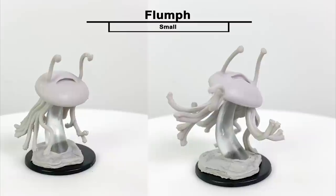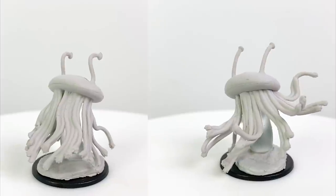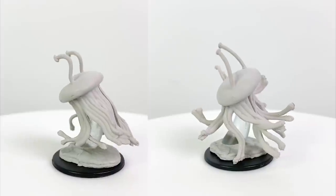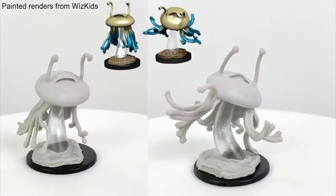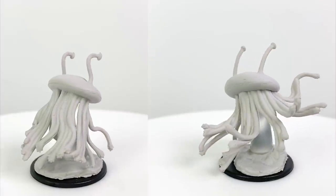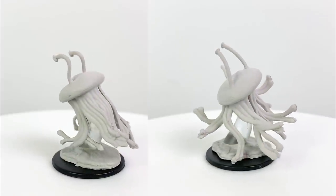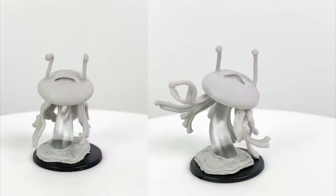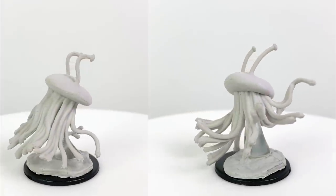Everyone also loves a good flumph. These small size, lawful good, very intelligent aberrations communicate telepathically and live in the underdark where they scoot along with little bursts of air making little flumph flumph noises. They can sense the alignment of nearby creatures, seeking out the good and fleeing from the evil. They have a colorful glow about them that reflects their mood: pink for amusement, blue for sadness, green for curiosity, and crimson for anger. I'd love to get a little transparent flumph with a color changing LED. They have a CR 1/8 stat block in the Monster Manual and appear in Dungeon of the Mad Mage.